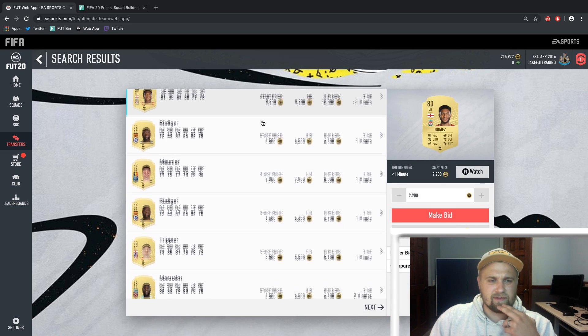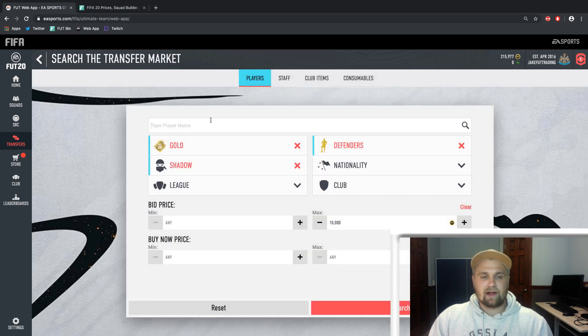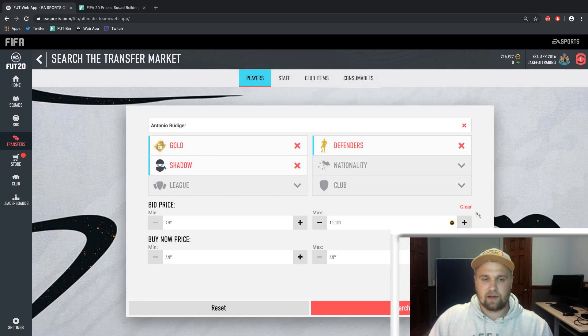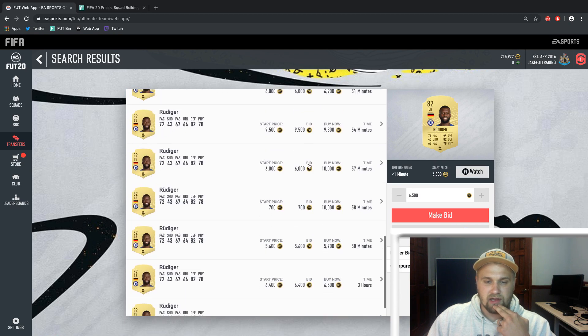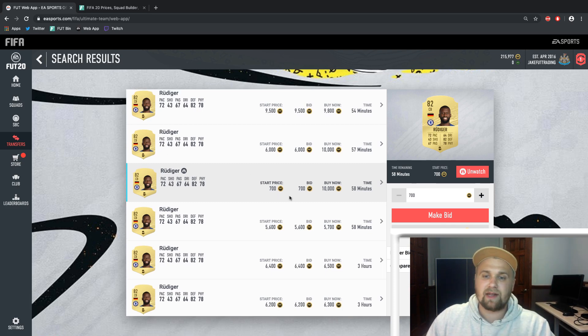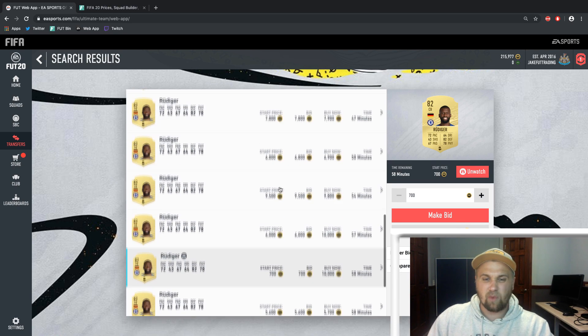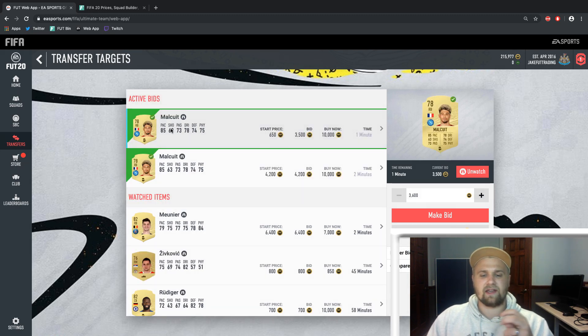Especially if you're Road to Glory, it's hard to grind. I see Rudiger here — he's a great expensive defender, well in demand. I'm going to type in his name and search with a shadow on to see his price. He sells at around 5,700 to 5,800. I found an open bid, so I'm going to add that to my watch list. Eventually you start compiling a list of open bids where you can hopefully win cards really cheap. In about 58 minutes you could try to bid on this card for around 4,000 to 4,500 coins and make a profit. Let me watch those Malkuit cards and see if I can win either on video for you.